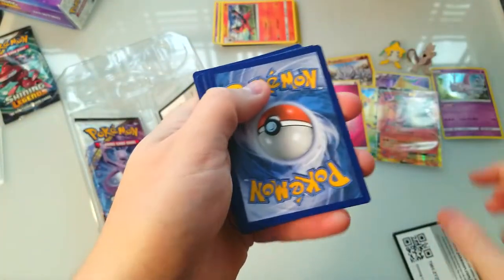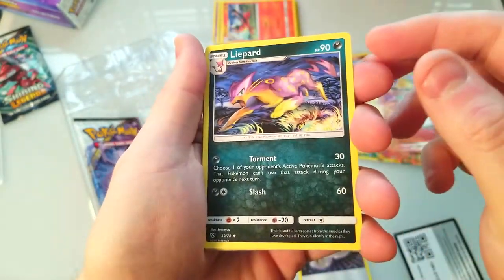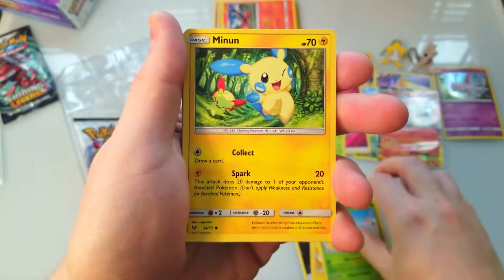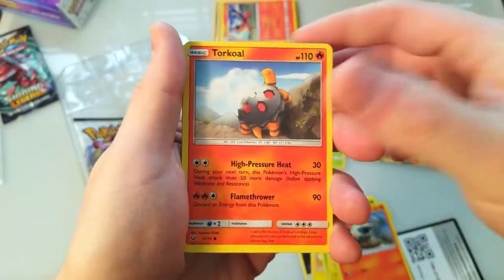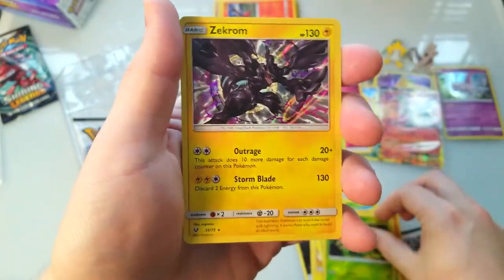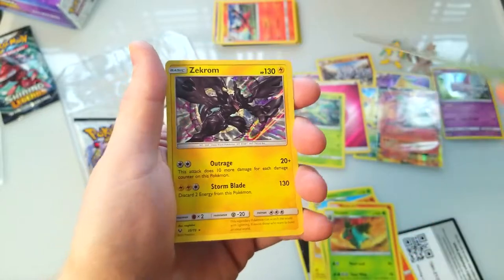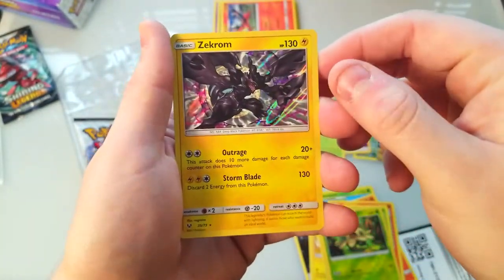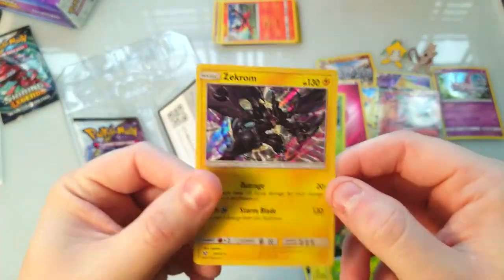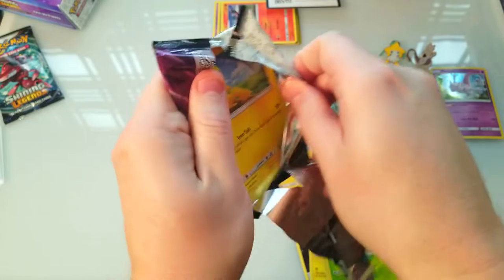There's a code card — three to the front still. Color synergy again — not a holo. Leopard, Electrode, Breloom, Minun, Larvesta, Torchic, Ivysaur. Shroomish as our reverse and Zekrom as our holo — very cool. Zekrom, and then oh, we just missed an energy. Here's the code card for the box.